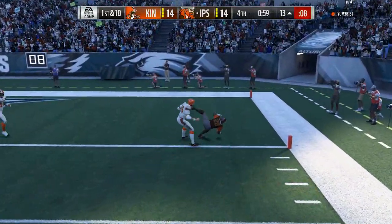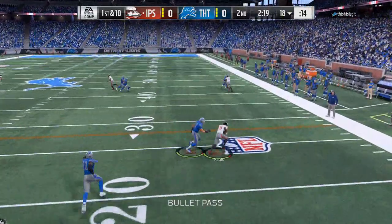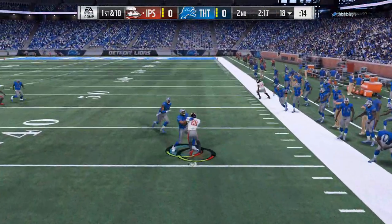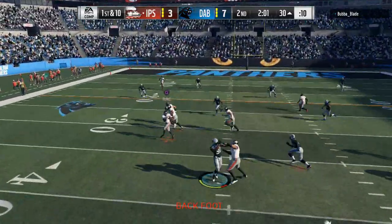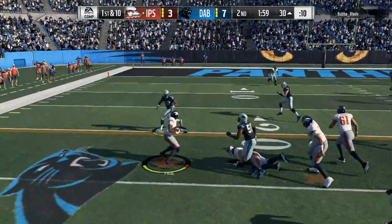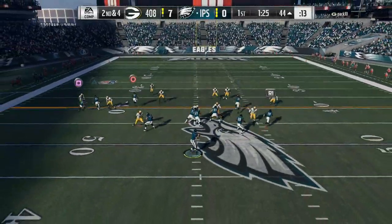The most attractive things about this card: 90 speed, 90 acceleration, 90 spin move, 91 juke move. We know that juking is a bit overpowered this year, and spin moves as well. When you hit that 91 threshold — at least that's what the community believes — this card is going to be really, really good.